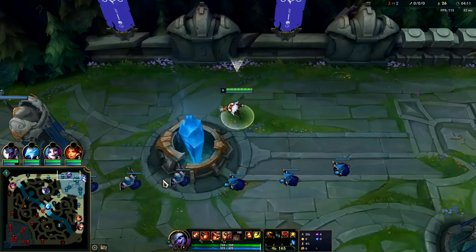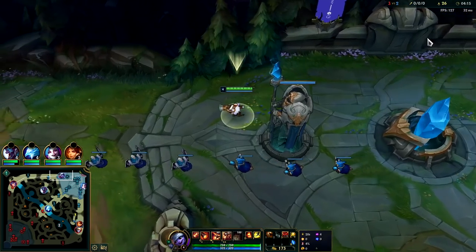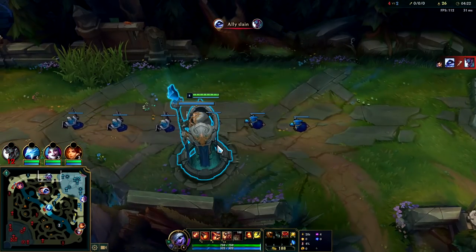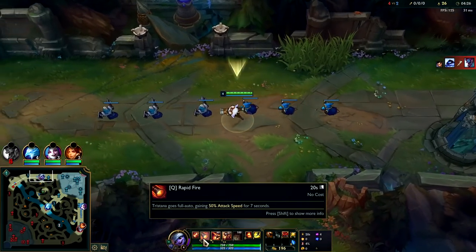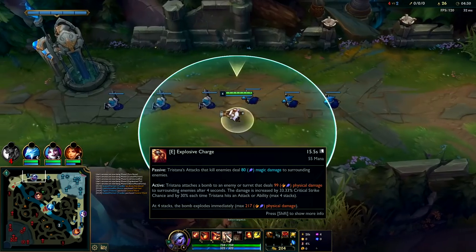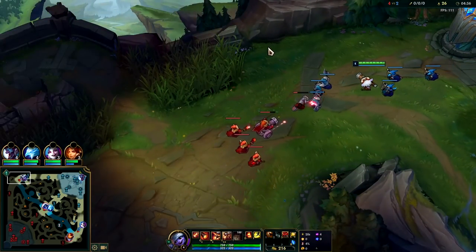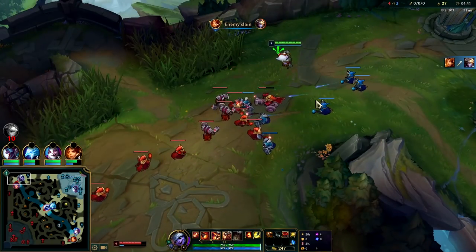You can't do any significant damage to top or mid turret before the 5-minute mark. Once it is the 5-minute mark you want to save your Q to mash it against the turret, generally if that enemy laner isn't willing to trade with you. But for right now we can use our Q — it doesn't cost any mana, it's a really good option. At the 5-minute mark we'll start using our E to push; by the time we get to the turret, our E is on a lower cooldown and will be back up ready to use.